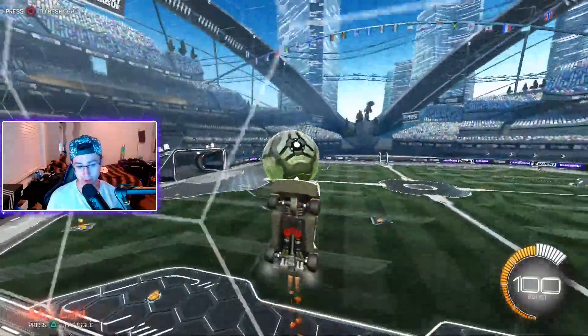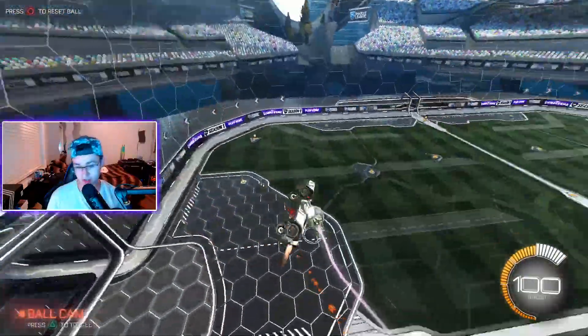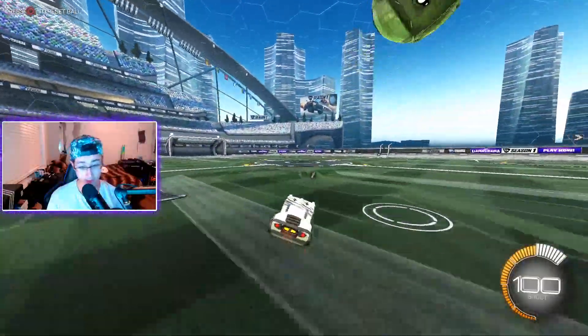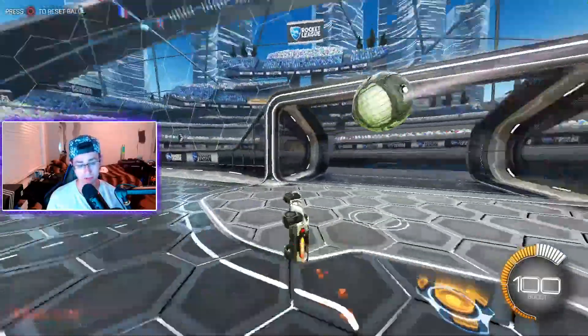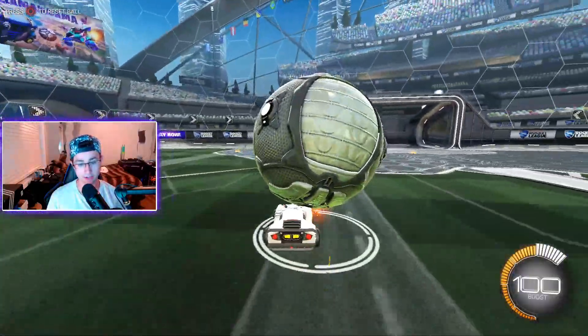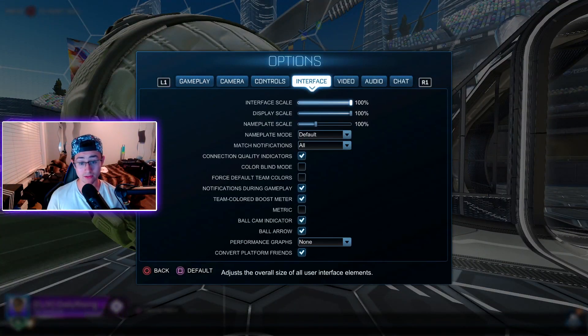I'll do a little something on the wall here — nothing too crazy. As you can see, some basic aerial stuff — this is what it looks like when you're on the wall. I really like these camera settings; they're good for dribbling too because you can actually see over the ball as you dribble. Let's get into the next setting: the actual controller settings.